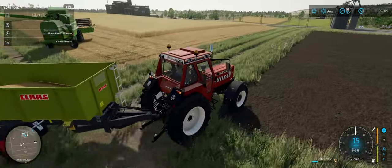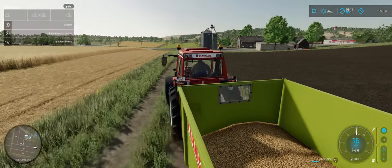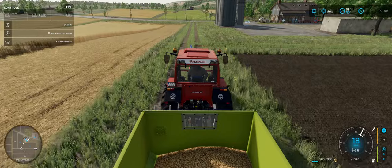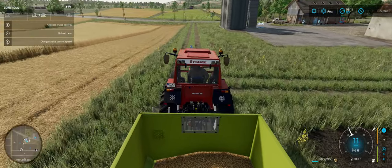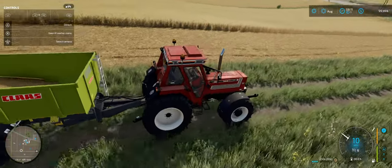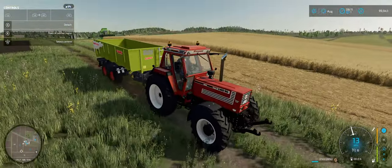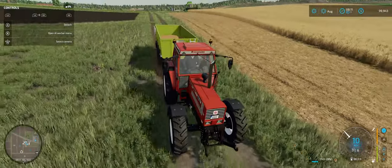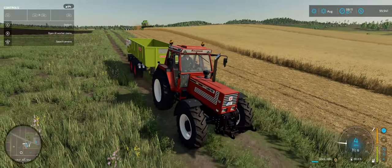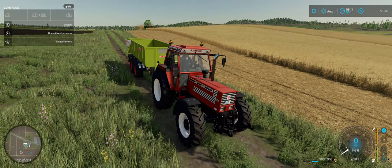That allows them to dump into your wagon. Then while he's going around to do the next pass, you can swing by. You can either fill this up all the way and keep going until it's full. I did dump a little on the field — I pressed the wrong button and hit the unload here button by mistake. You can always scoop that up with a shovel. It's not enough to really worry about.